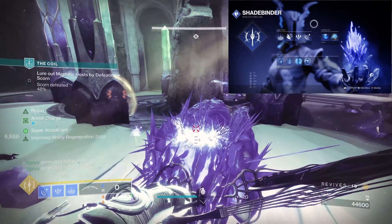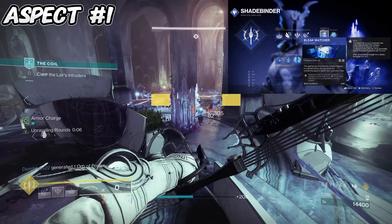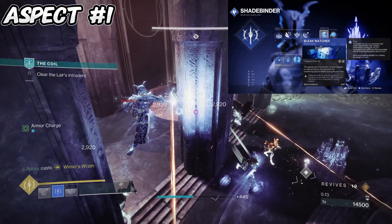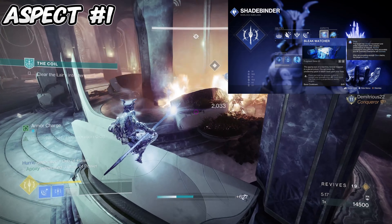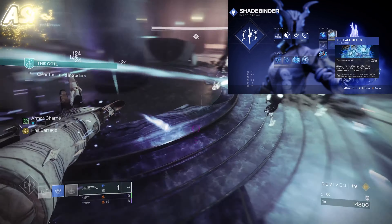For the first aspect we have Bleak Watcher — press and hold the grenade button to convert your grenade into a stasis turret that fires slowing projectiles at nearby targets, and once they're hit enough they become frozen. Since our Cold Snap grenade gives us two charges, we'll be able to throw out two stasis turrets at a time, completely blocking off lanes from ads and getting free and easy kills for us and our teammates — huge in a game mode like Onslaught.